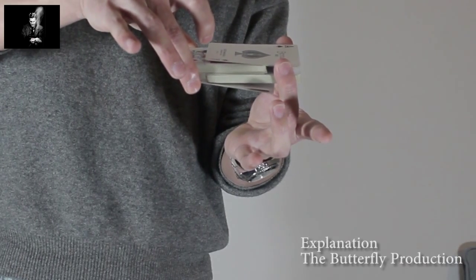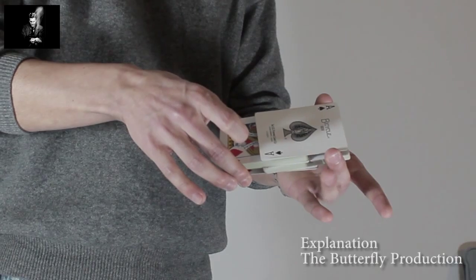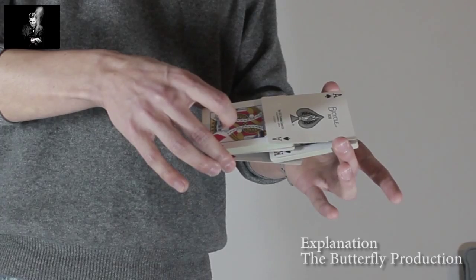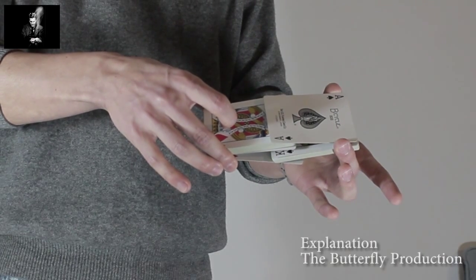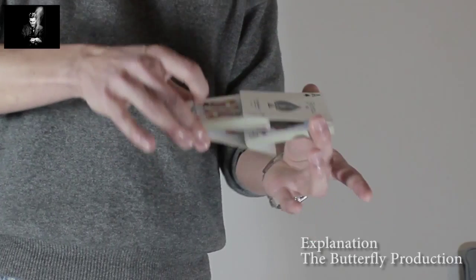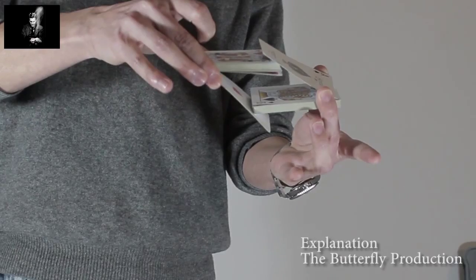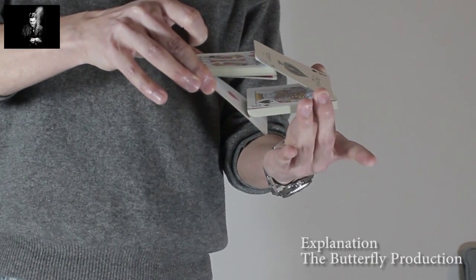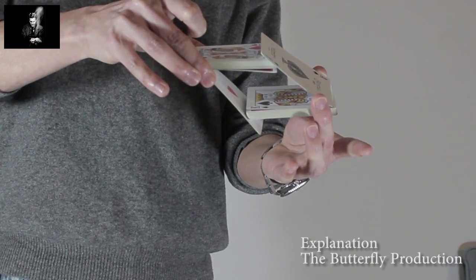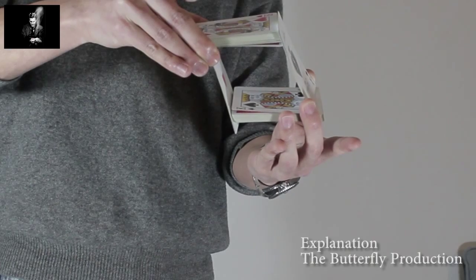Then slide back with your right hand until about one third of the card length is left. Then push up with your right hand, loosening the grip of both fingers so that the two cards can flip.